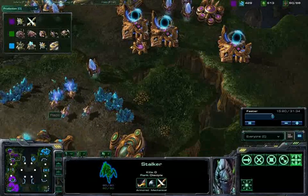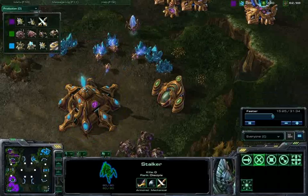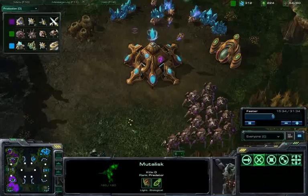Tonka Truck is putting down a fleet beacon and a robotics bay, so high-tier units are in the works for Tonka Truck, along with air armor upgrades. If he can get those out and into play, it'll be devastating for the other two players in this free-for-all game.